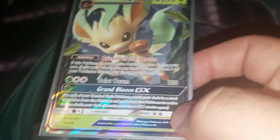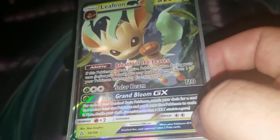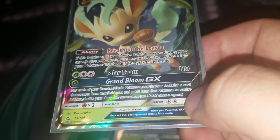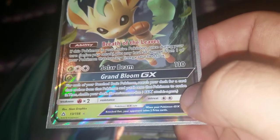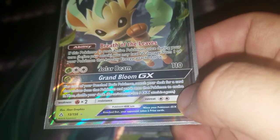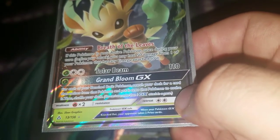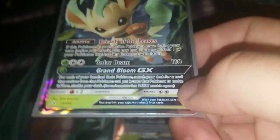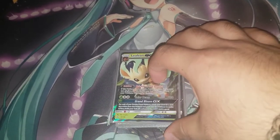We can bump that damage up a decent amount. Its GX attack, Grand Bloom, lets you search your deck for a card that evolves from each of your Benched Basic Pokémon and evolve them immediately, then shuffle. It's really good because we're only playing Stage One Pokémon, making the deck really fast.